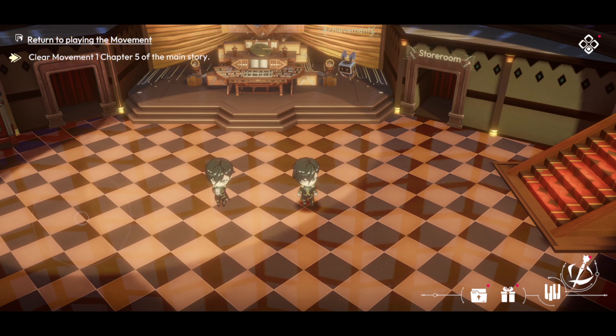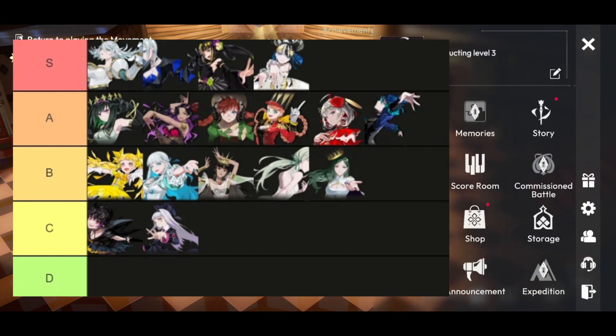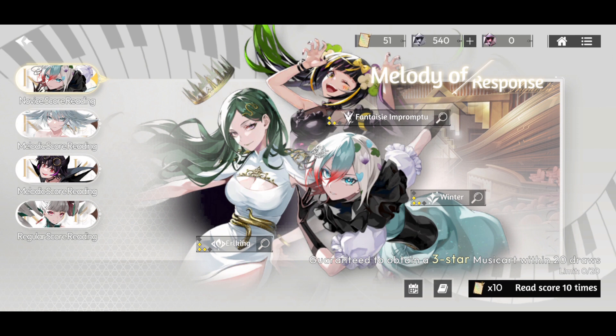Here are the new codes you guys have not seen. Let's also go over the tier list while we summon. There are a couple of top-tier characters we're aiming for with rerolling. Tier one characters include Welcher, Fantasia Impromptu — a three-star character — Moonlight, a two-star, Swan Lake, and Winter. Winter is one of the top-tier characters to reroll for and is a supportive character with healing, magic damage, and debuff ability — that sounds very good.